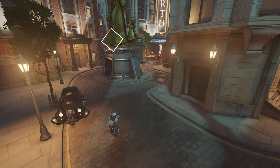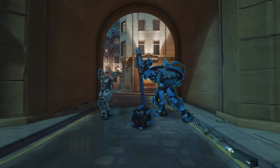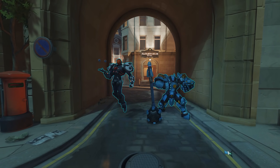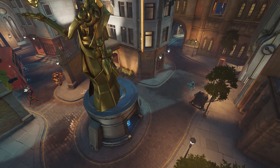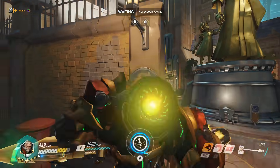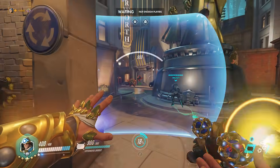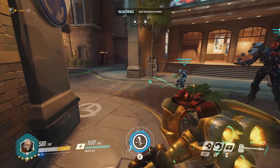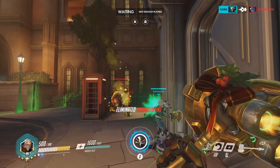Let's get the video started with combo number 1, which I like to call the Rocket Condom. Traditionally, Reinhardt is usually paired with Zarya and you would be bubbled in while charging towards the enemy, but with the addition of Sigma, his experimental barrier actually comes out at the same speed as a Reinhardt charge. This allows Reinhardt to charge full speed ahead with protection from the front, so stuff like Ana's Sleep Dart or Roadhog's Hook can't interrupt him. The trick is to hold down your barrier in the path of the Reinhardt charge as soon as you see him wind up in the animation. Lucio's speed boost also works with both Reinhardt charge and the Sigma barrier, so you can definitely get in really fast.